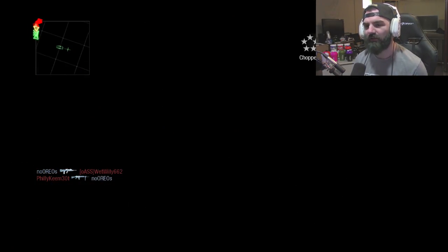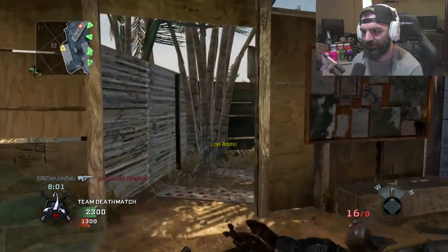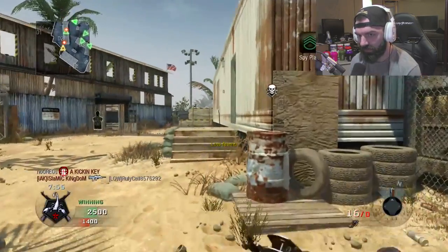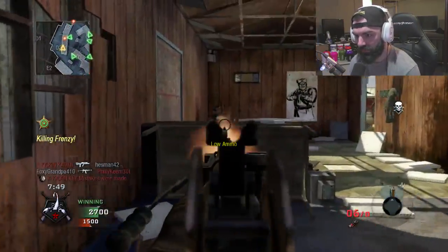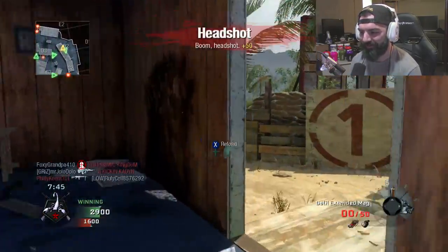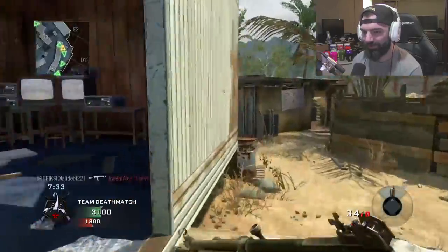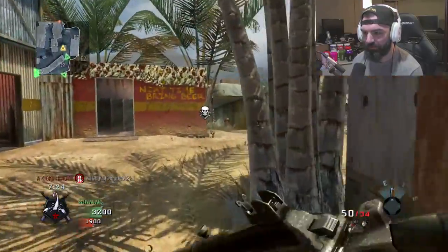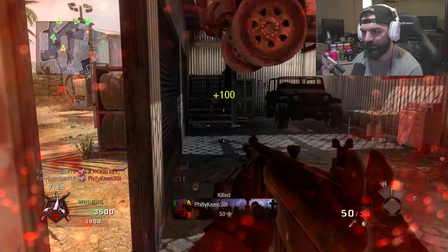We're just going to throw this chopper out. Damn, if you can get anything going that's crazy — I didn't even get any kills with that. Nice, we got dogs! Let's go baby, let's get it! The Galil in Black Ops 1 is one of the best guns in the game without a doubt — it's one of the most iconic guns in the game too.